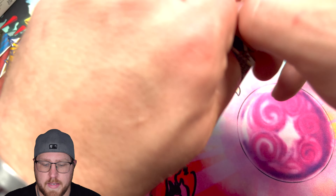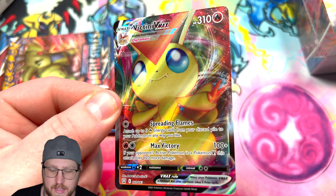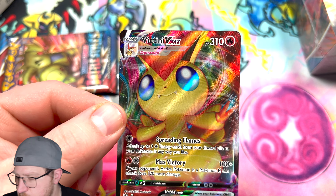We got the old code cards here with the green and white. Let's hope we have better luck than we did with Lost Origin on this channel — if you haven't seen those videos go check those out. T-pig reverse, Lurantis, and a Vicentini V-Max — our first hit of the day guys!